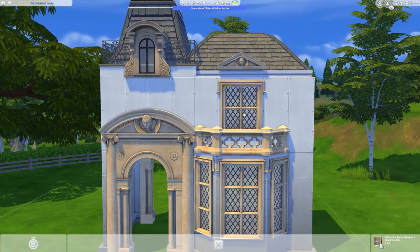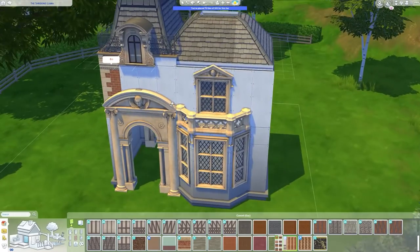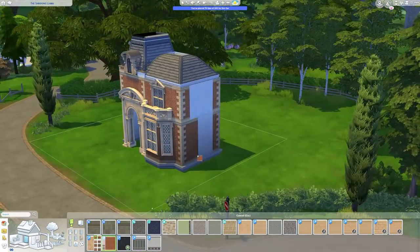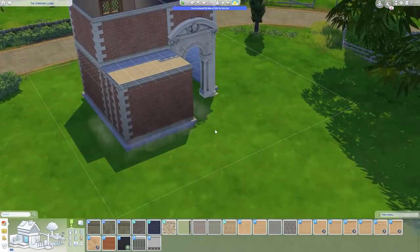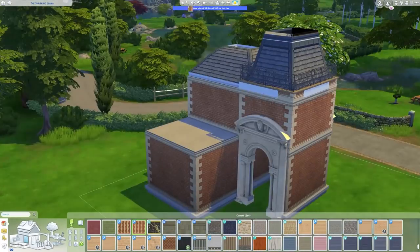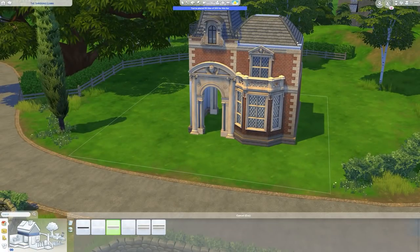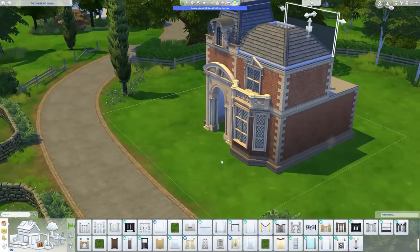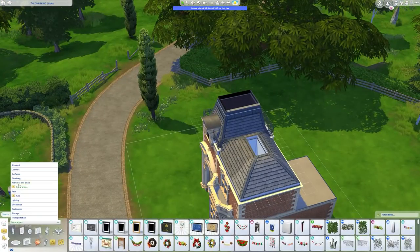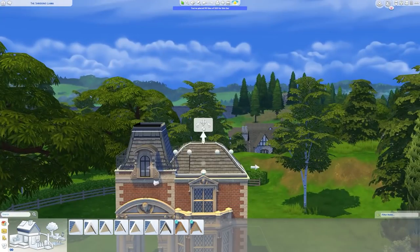I wanted it to look like just an entrance way - as if you'd go through the arch and drive up to the main house. So this was never going to have perfectly manicured landscaped gardens; I just wanted it to look natural, like the entrance to a massive mansion behind. I did want to find a lot in front of the 64 by 64 lot in Windenburg's country bit, but there's no lot in front of it, so we placed it where the Shrieking Llama bar is - I think it's a 20 by 20 lot.